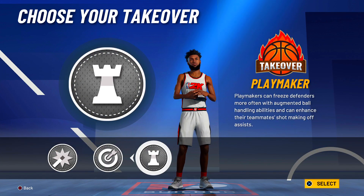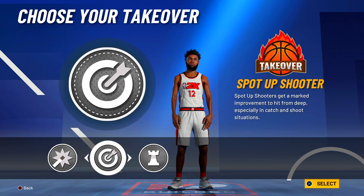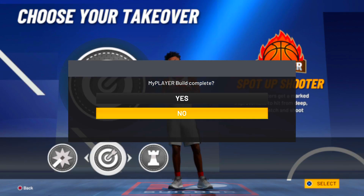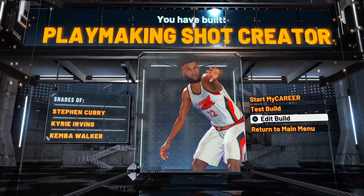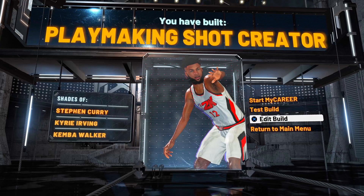For the takeovers, I really wanted to put playmaking takeover in this build. Maybe for my stretch playmaker or 2A shot creator I'll put playmaking takeover — I want to actually test it out this year. But we're going to go with the sharp takeover. It's too good. The playmaking shot creator build — Steph Curry, Kyrie Irving, Kemba Walker — great players to be similar to.